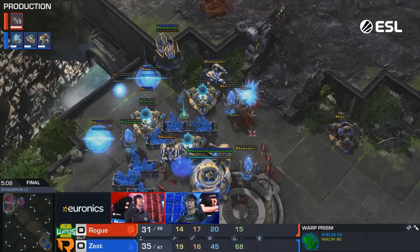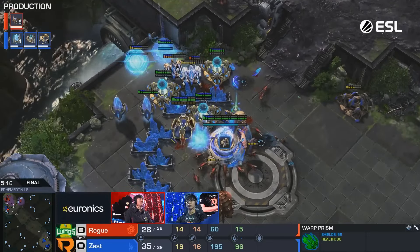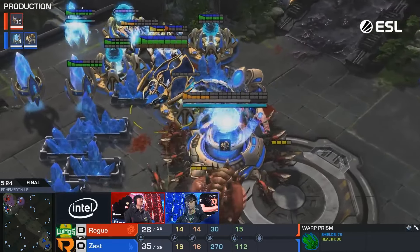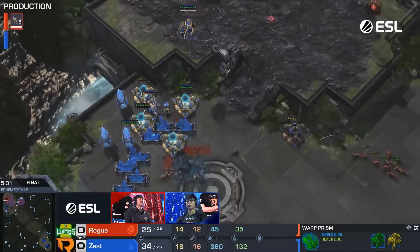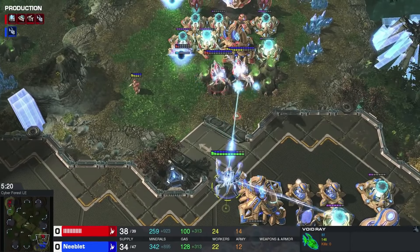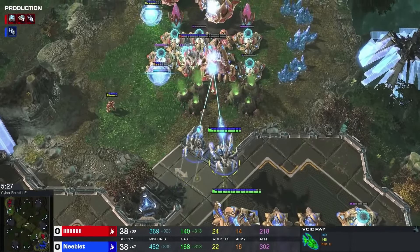Once used to be a cunning, cheeky strategy, cannon rush was now a full-blown offensive with structures. One thing remained the same — the outrage about this strategy, as it was very difficult to counter for defending players. It also became much more common at the pro level, with many nail-biting series and micro-intensive battles. With this change, cannon rush could be expanded into multiple different styles: against Zerg you could play with Immortals, for other races Void Rays were a very good solution, and after a while many Protoss cheesers went for using Stalkers to strike as early as possible.